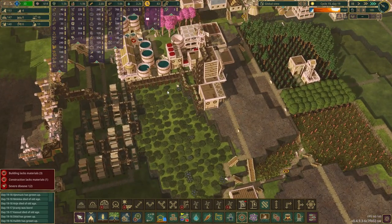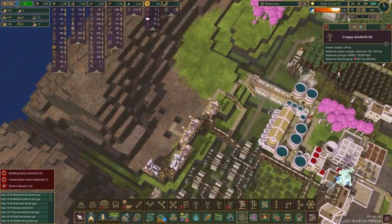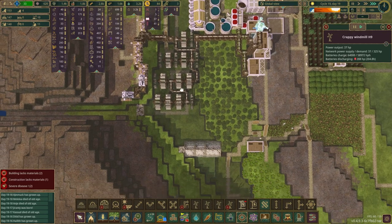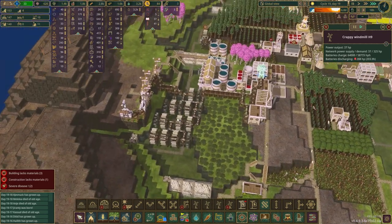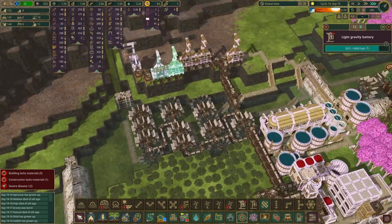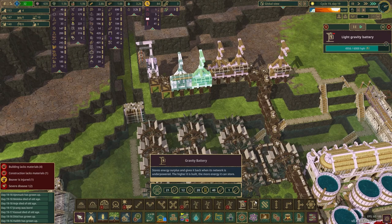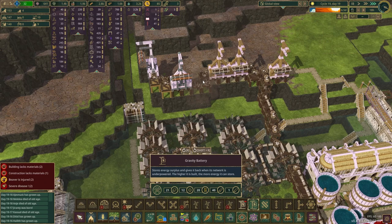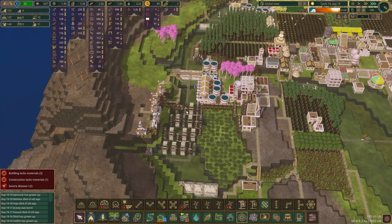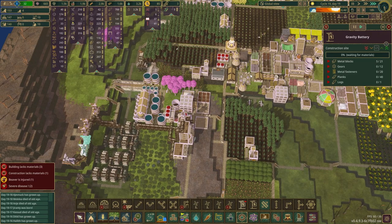I'm just not even going to try with the windmills. I'll just stick with the water wheels and expand this out however I want and just create more storage for the power. Oh man, it's almost like a gut punch of how absolutely idiotic I feel in this moment. What a thing that I've done. I'm just going to go ahead and cut that out and get another beefier gravity battery going.